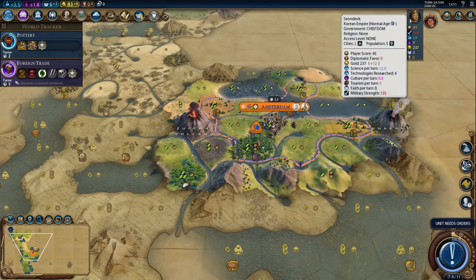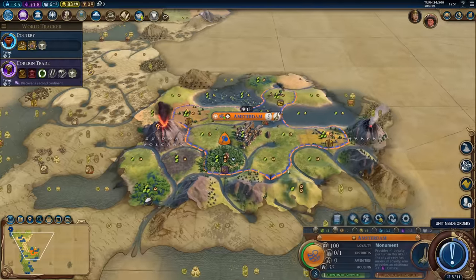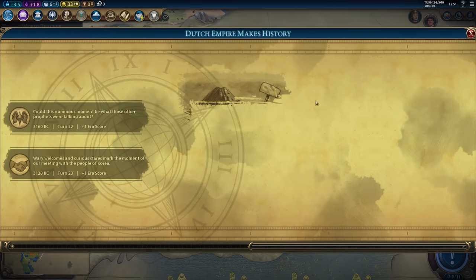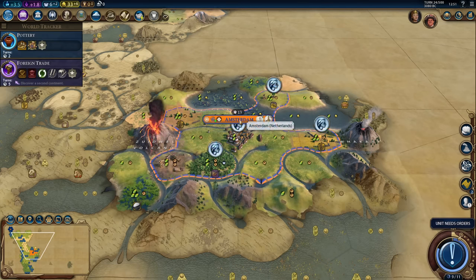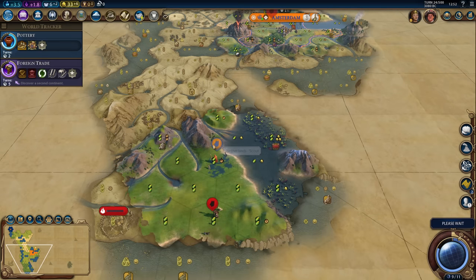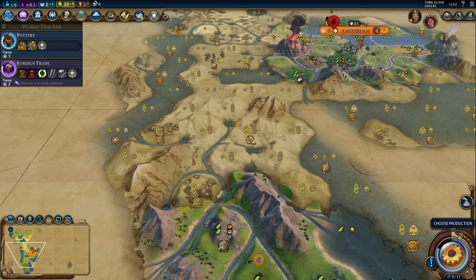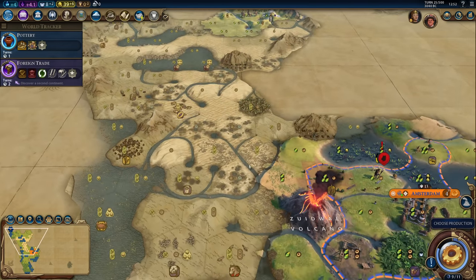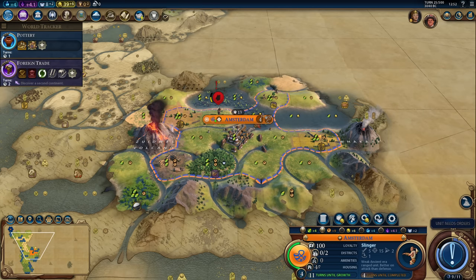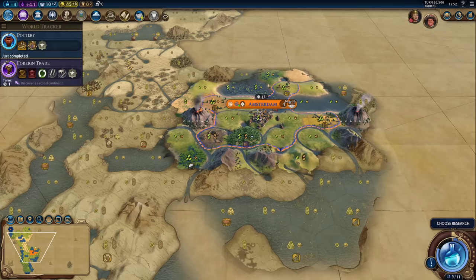We could try to stay friendly with Korea, but if I send a delegation I'm probably just going to waste 25 gold — I've done that so many times and it's just a waste of money nine out of ten times. Let's get this volcanic tile, because that's also plus one era score — it's a decent tile to work. Monument is almost done. She's to the north. She already denounced me — what a surprise, nobody could have possibly seen that coming, right?